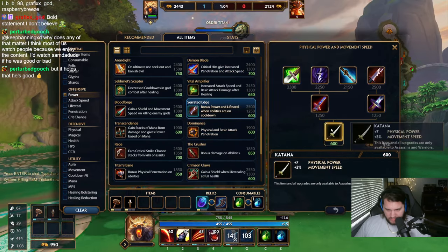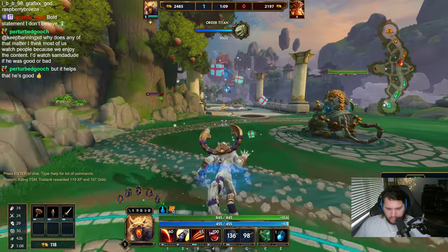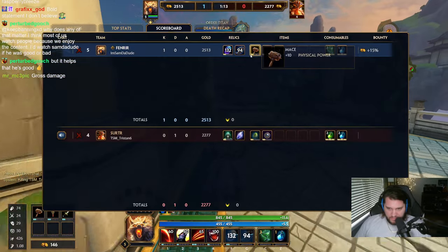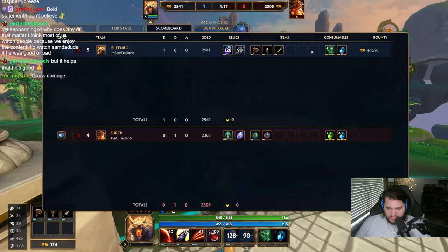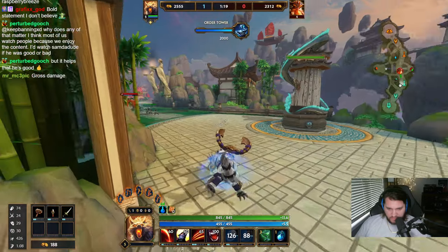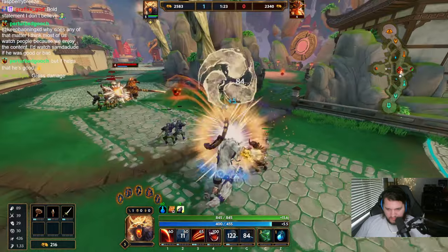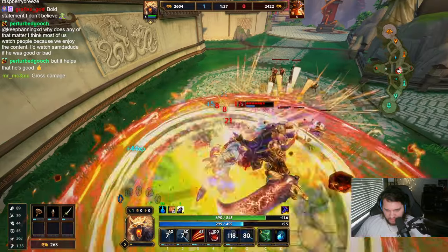I guess serrated. Very nice. So the waterfall build that we're doing today is basically six tier one items into six tier two items into six tier three items. So you don't get any power spikes, basically, until the 15-minute mark when you start getting tier threes. Trust me, you feel it.